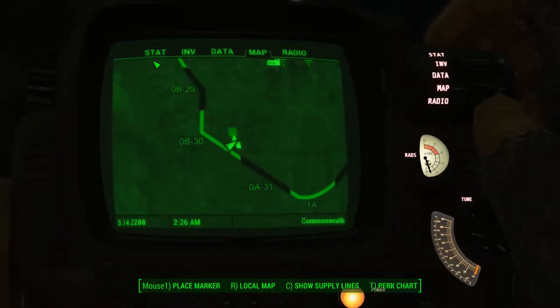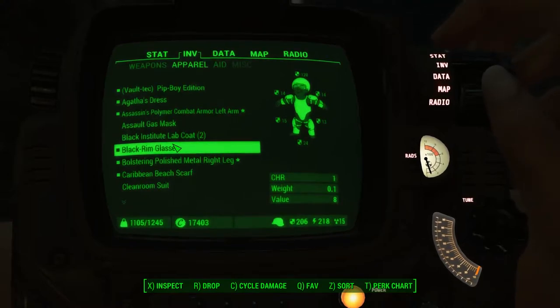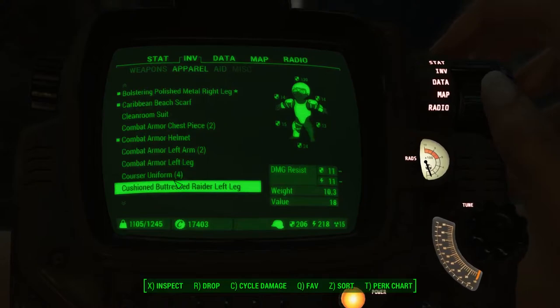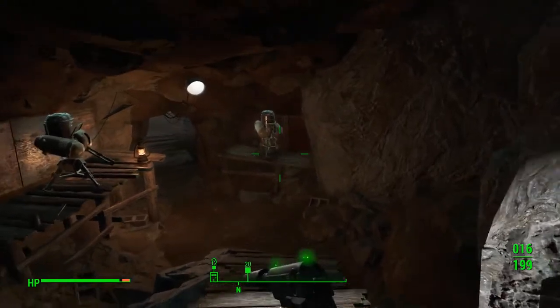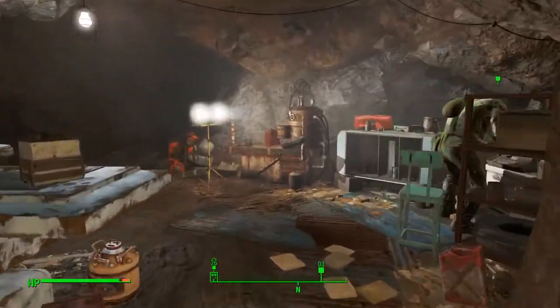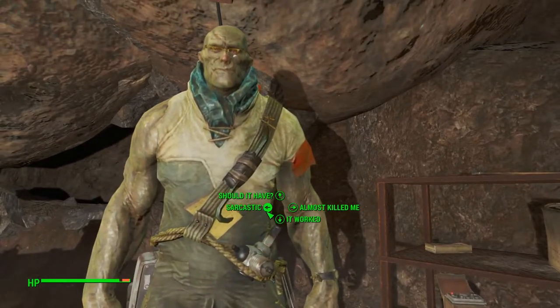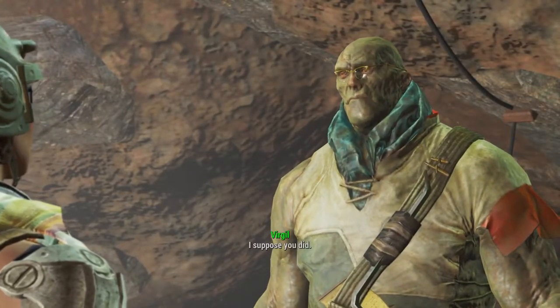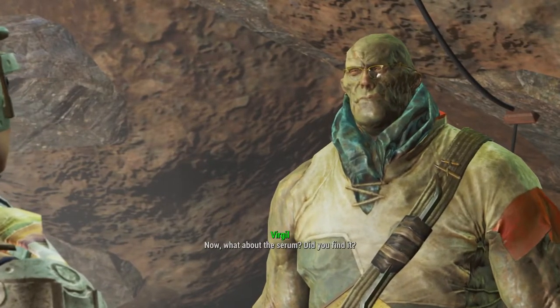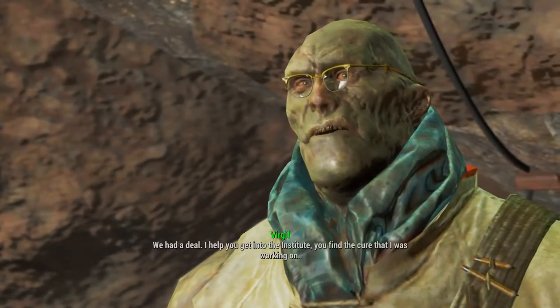Here we are out in the Glowing Sea and in we go to his laboratory. I really like this Virgil guy — he's a cool super mutant. Let's see about maybe doing a little persuasion on him. I put on my scarf. We don't need to shoot him. We don't need to talk to the robot either. 'I'm glad to see the relay didn't completely vaporize you.' 'No, it worked out okay — I pulled myself together.'